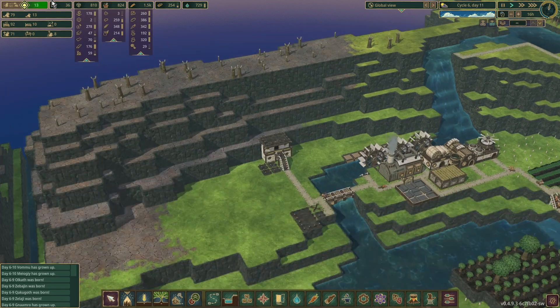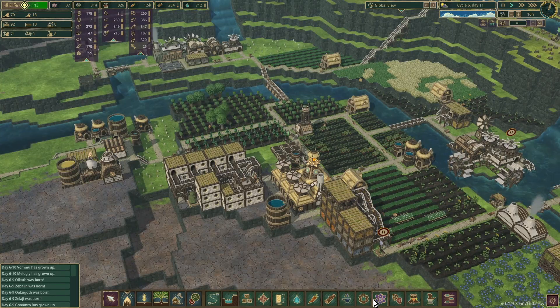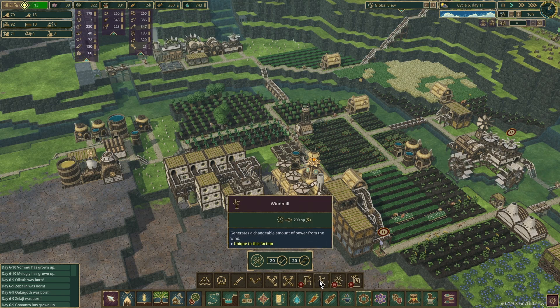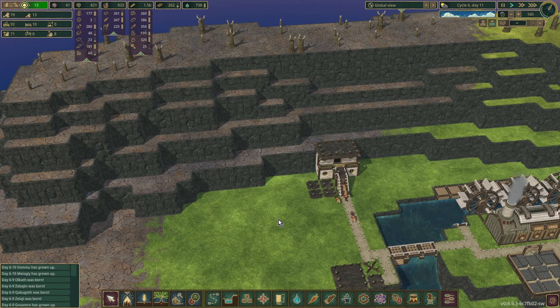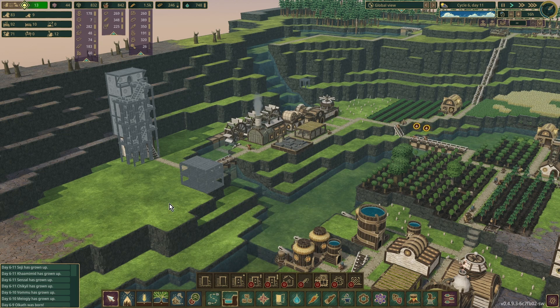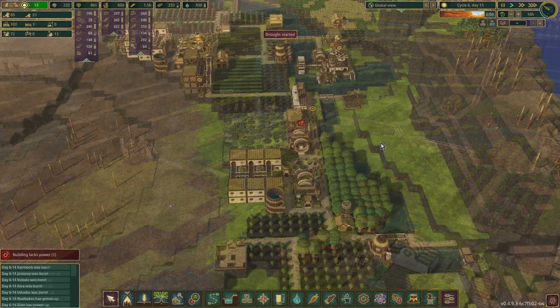That is going to take an absolute age to build. We're down to 36 science points — I'm going to need to let that build up as well. We need 1,800 in total but we need to start with 400. We can put these little windmills up there to start with as a kind of proof of concept, and then we can bring the power out around here from the lodges. The other plan is to save up 1,000 science points and get ourselves some explosives on the go. I haven't decided which I'm going to do first.